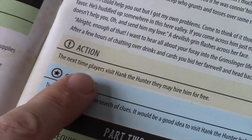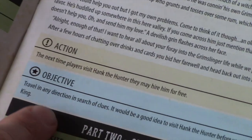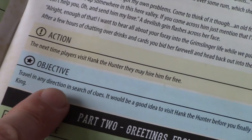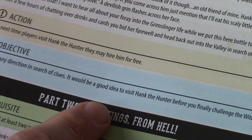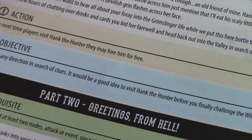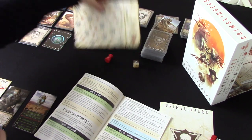The action: next time players visit Hank the Hunter, they may hire him for free. Our objective is to travel in any direction in search of clues. It would be a good idea to visit Hank the Hunter before you finally challenge the Witch King. So we're going to go face the Witch King — this is kind of our nemesis. That might be a little bit of an understatement; let me show you a picture of the Witch King — yeah, pretty mean looking guy.